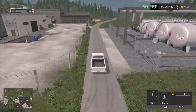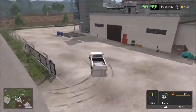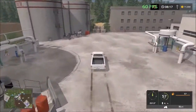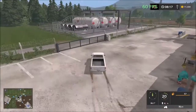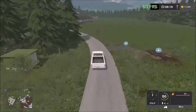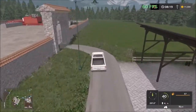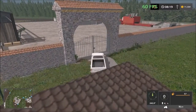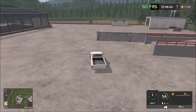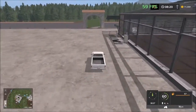Up here we have the gas factory — the gas tanks are on the other side. Here you unload the crops. Down the road there's another symbol. Here we have a large greenhouse or chicken facility — chicken fattening, I think it was called in Farming Simulator 15. There's also a compost machine and another wood chips sales point for biomass, then the large chicken fattening area.